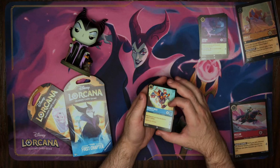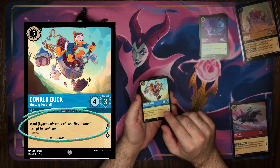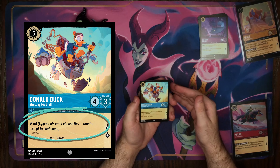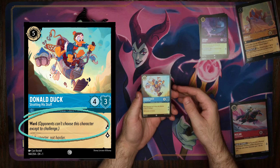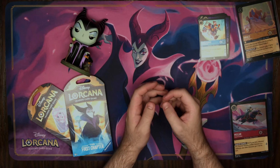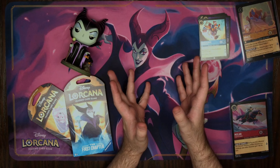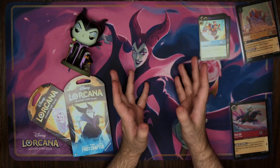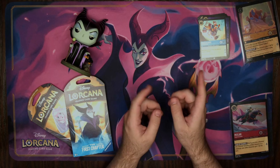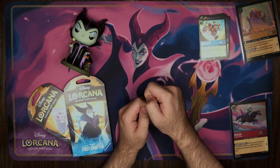The last ability we're going to talk about is Ward. Ward is kind of the opposite of Evasive. A character who is Warded can only be targeted by a challenge, so any card like Fire the Cannons cannot target Donald Duck. And that's everything you will find on every character card in Disney's Lorcana, the first chapter. If you're looking for other videos on Lorcana, please check out the playlist or video here. Until next time, have fun and game on!